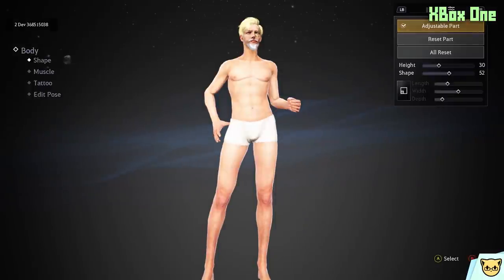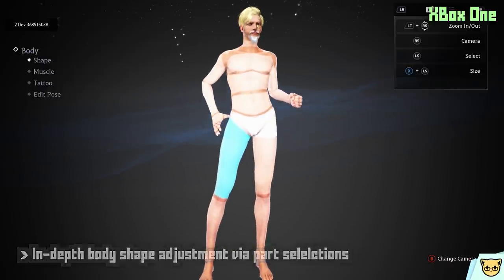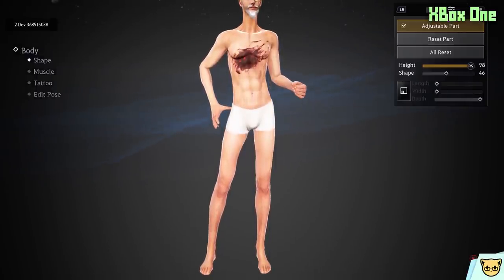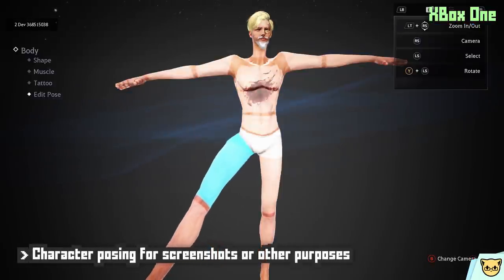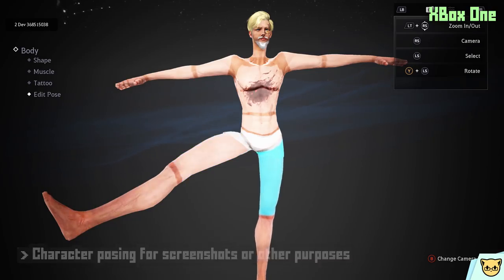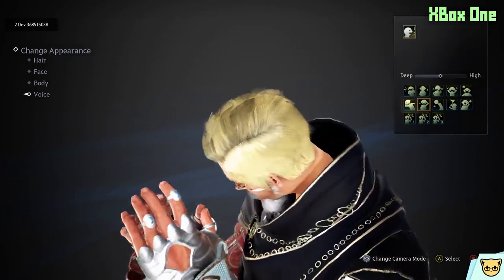And now on to body. For shape — just like the face — you have individual control over the length, width, and depth of various different parts: the arms, legs, thigh, belly, chest, just about everything. Or you could also edit the body with more general sliders if you don't feel like doing all the individual body morphing. You have extra things like muscle tone and tattoos, and interestingly, a posing feature in case you want to pose the character for screenshots or something.